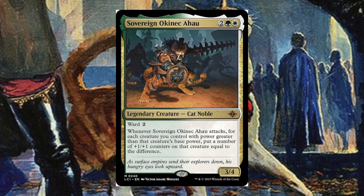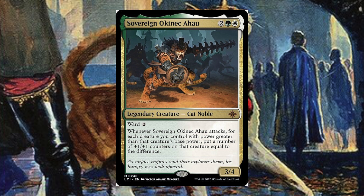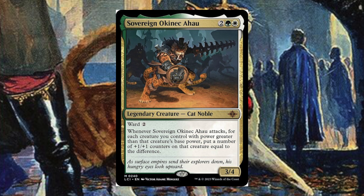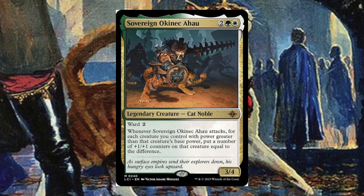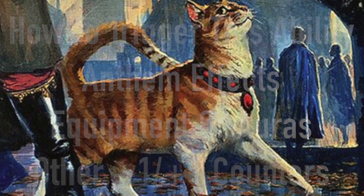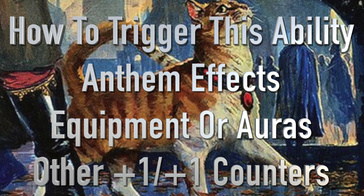Sovener is a two, green, and white legendary creature — a cat noble with ward two. Whenever Sovener attacks, for each creature you control with power greater than that creature's base power, you put a number of plus one plus one counters on that creature equal to the difference. So if you've modified that creature to give it additional power, you're going to put additional counters on it. There are lots of ways to do this: anthem effects, plus one plus one counters, temporary buffs, or equipment.